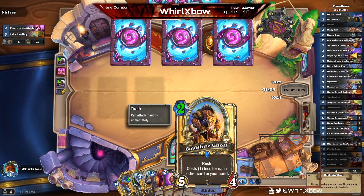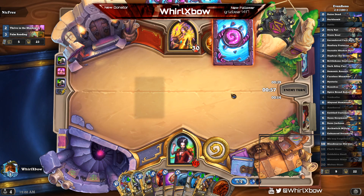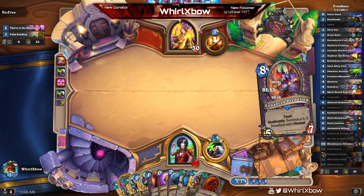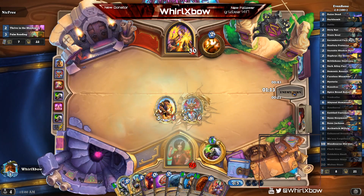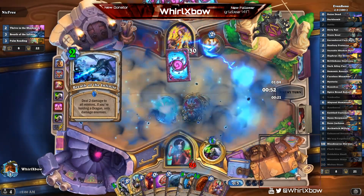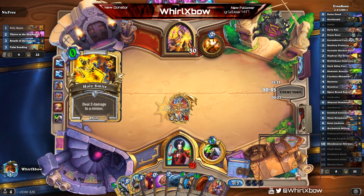Going second I'm able to play this on three, but I can also do two cards on three which is the best turn three in the deck — that's thirteen power on turn three. Then I have Voidcaller next turn, Mountain Giant, Molten Giant, Flesh as backup, and an Enhanced Dreadlord. My hand is actually broken. He has to destroy everything on turn five or else he just dies in two turns.